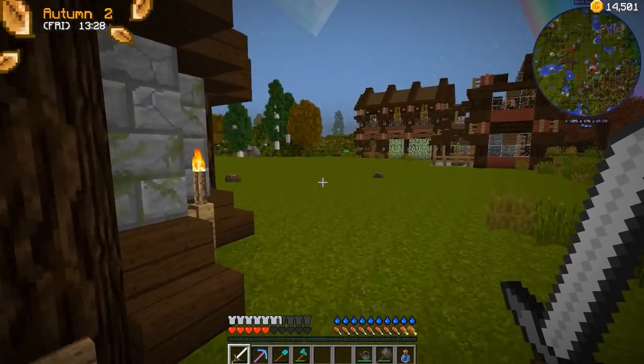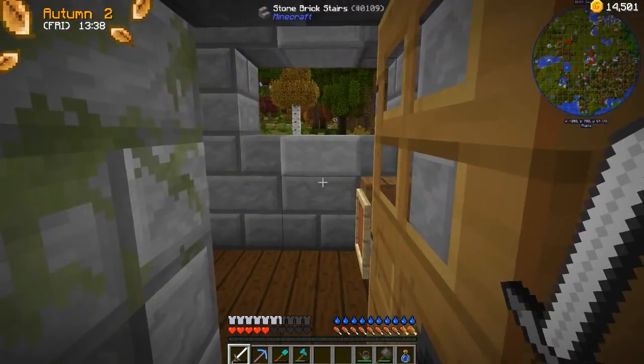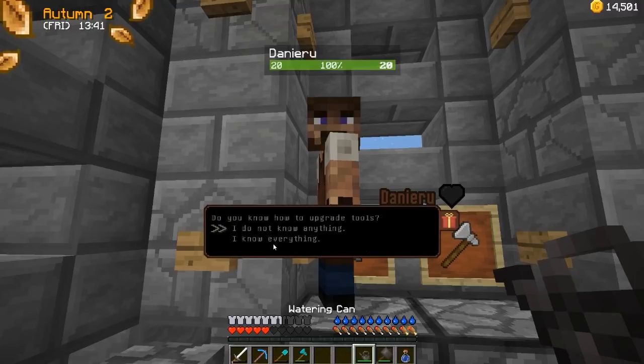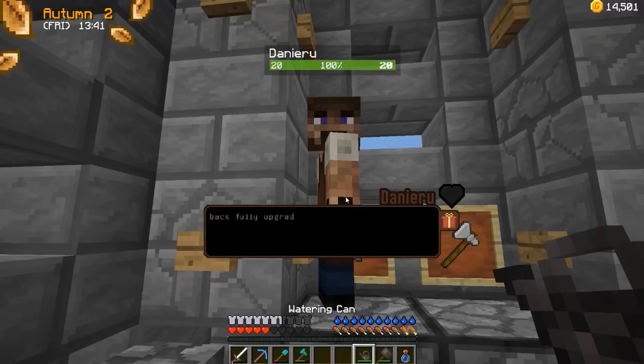I would love to talk to our blacksmith friend and see if, now that the cafe is being constructed, maybe we can start looking into upgrading our tools. That would be wonderful. Hello, Deneru. 'Need some tools? Step right up.' 'I'm Deneru the blacksmith — do you need any help?' 'The first step is to get your tools to the stage where they can even be upgraded. If you notice they have a percentage bar — when this is at 100%, just bring them to me. I'll also need some ore to work with, as well as payment for my services. I'll work on them for a few days, then you can have your tools fully upgraded.'